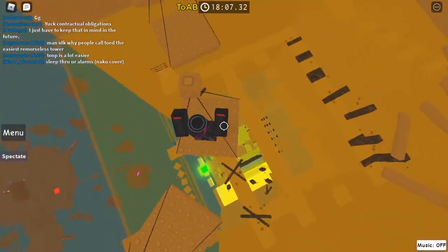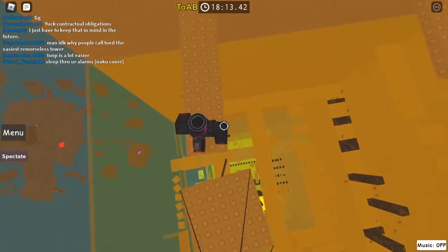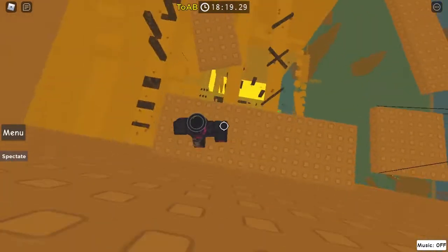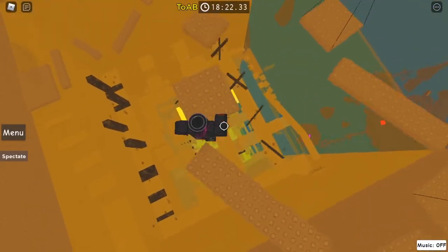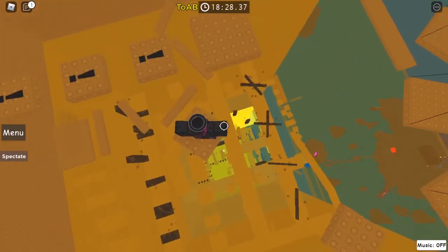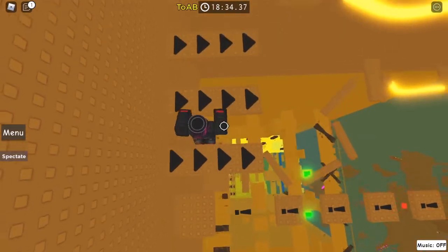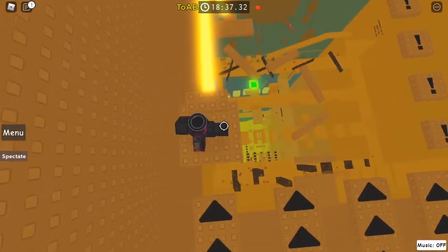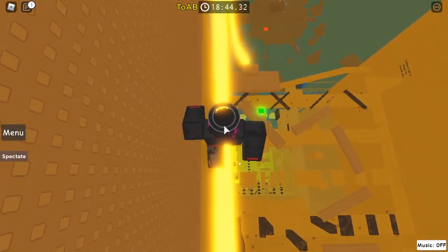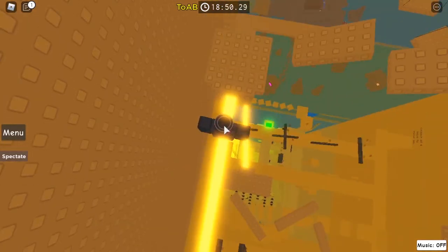Then these wobbly platforms — those turrets are annoying. Then over to here, and across, and to there. Then these spinny ones. Next there will be some falling platforms, so just watch out for them. Then some conveyors — you can just take that one there. Another tightrope — you can either zoom in or get out of shift lock, hold right click, and look where your mouse is through your character. If it's onto the tightrope, you're fine.